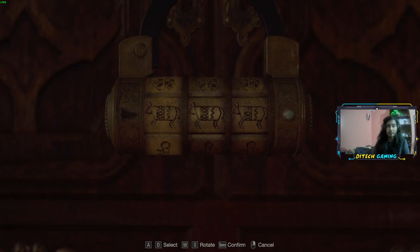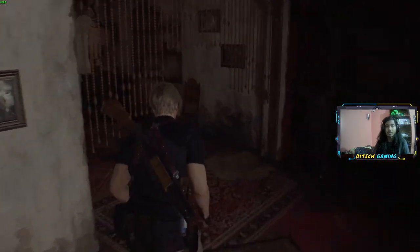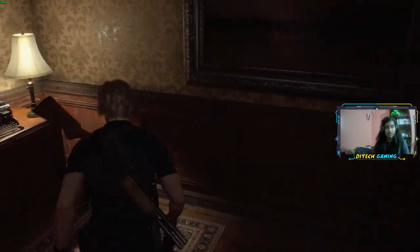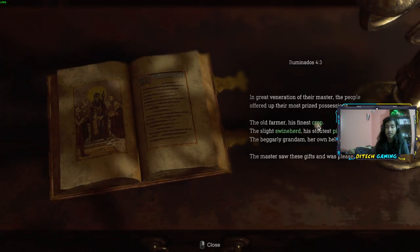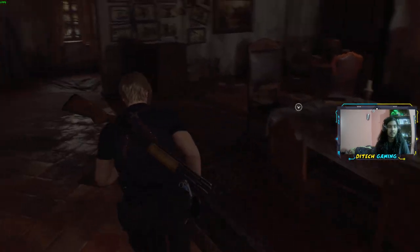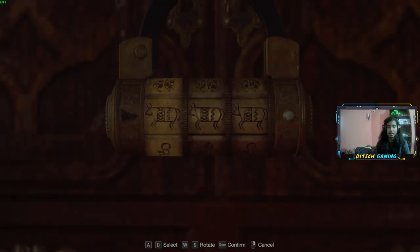So I'm gonna show you the code for this one. You have to go upstairs first — up here there's a small journal, and it shows a crop pig and a baby. So you're gonna choose just that, then go downstairs and type it in.